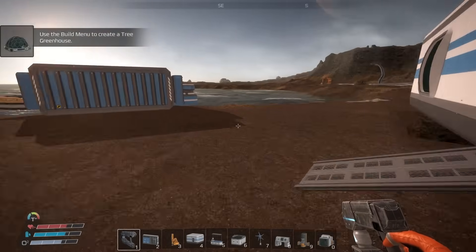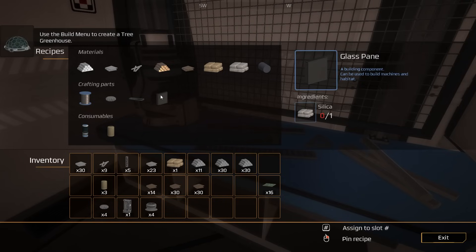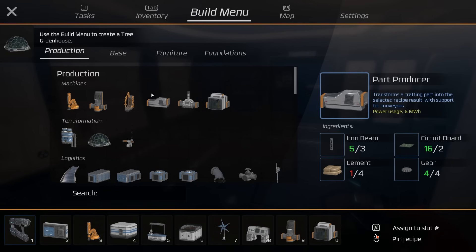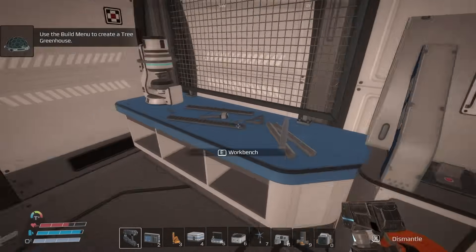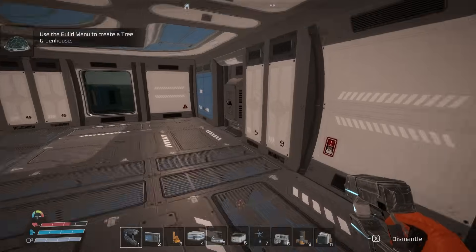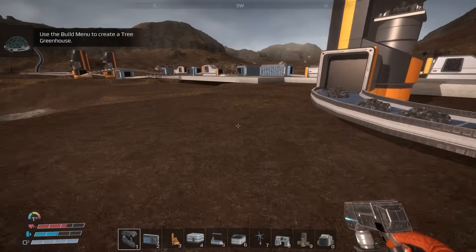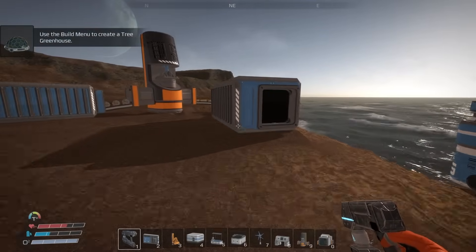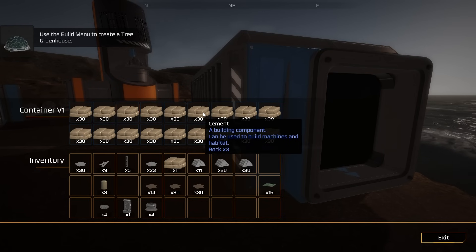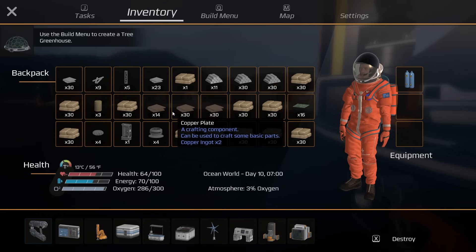Circuit boards are now automated. I'm also considering whether to automate glass panes — I might need 10 glass panes for something, and I could make those pretty quickly manually. Do I really need a whole chest of them? Probably will automate glass panes but maybe not today.